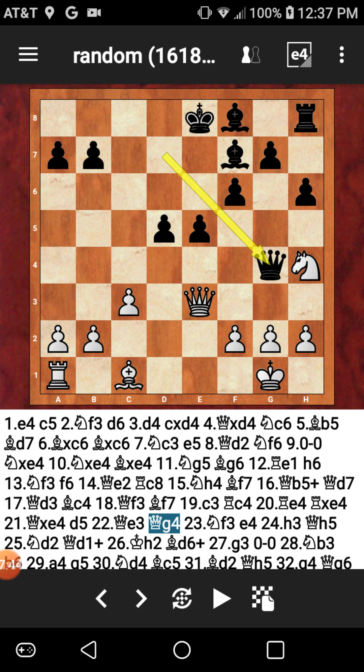The queen drops back to E3. Now it's my turn. I went ahead and played queen to G4 — a major attacking move — looking to target my opponent's D1 square for the check. And what would actually be a mate.